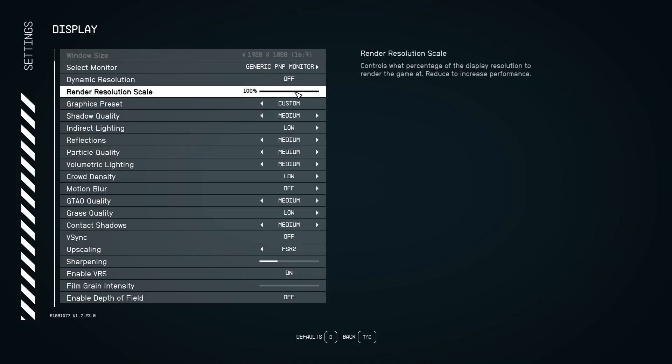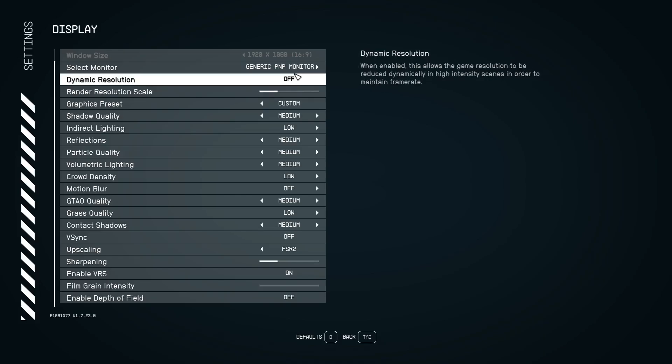The render resolution scale plays a very big role. At 100% you'll lose a lot of fps. I recommend defaulting to 75%, or if you want to squeeze out more fps, drop it to 65%. I tested 65% on a friend's machine and the game still looked good and playable — reaching over 90 fps.